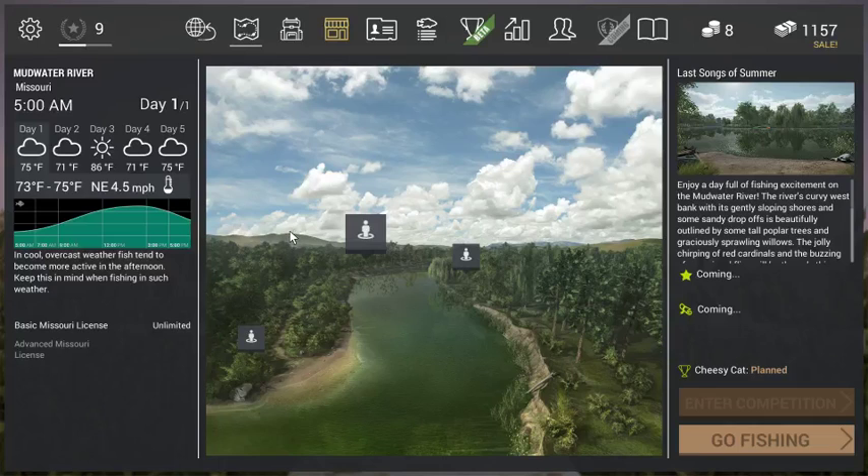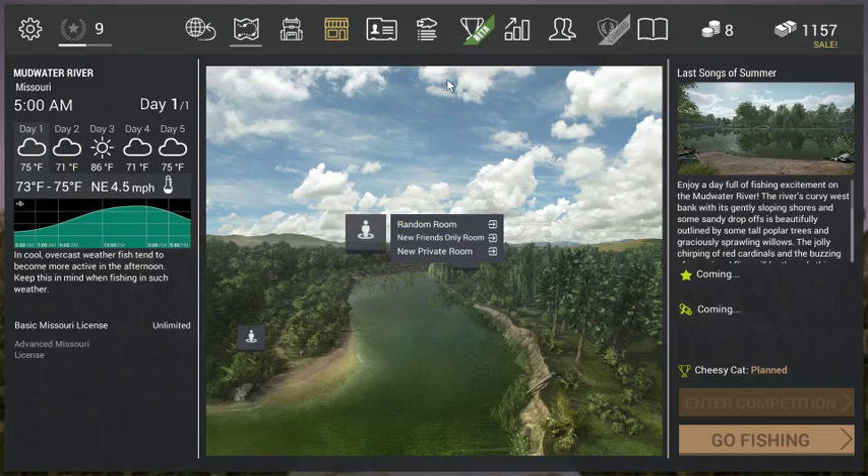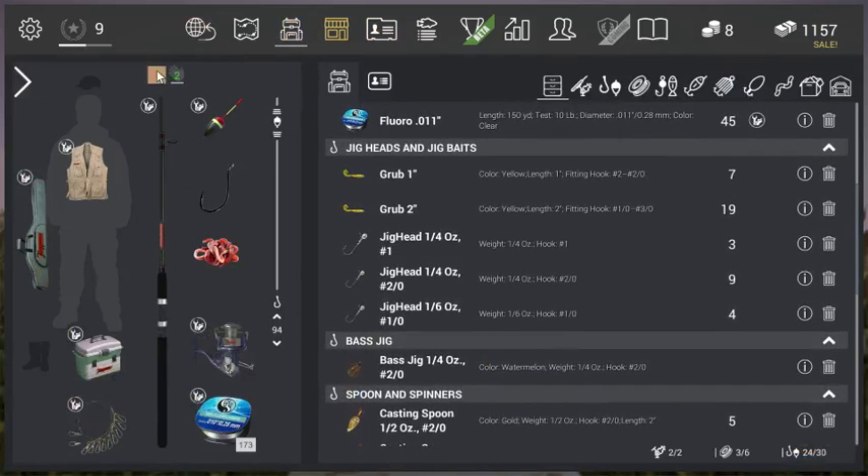Hello everybody, welcome to the first video on this channel! Today I'm gonna show you how to catch catfish in Mudwater River in Missouri on Fishing Planet. Catfish are pretty easy to catch — they're easy to find, easy to catch, and sometimes they put up a pretty good fight. I'm gonna show you the best method I've found.